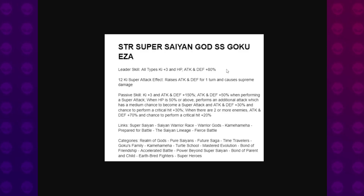All types 80%. Raises Attack and Defense for one turn. Causes supreme damage. Ki plus 3. Attack and Defense plus 150 — already stronger than the other two. Attack and Defense plus 50 when performing a Super Attack. When HP is 50% or above, performs an additional attack which has a medium chance to become a Super Attack. And Attack and Defense plus 30% and chance to perform a critical hit plus 30%. When there are two or more enemies, Attack and Defense plus 70% and chance to perform a critical hit plus 20%.